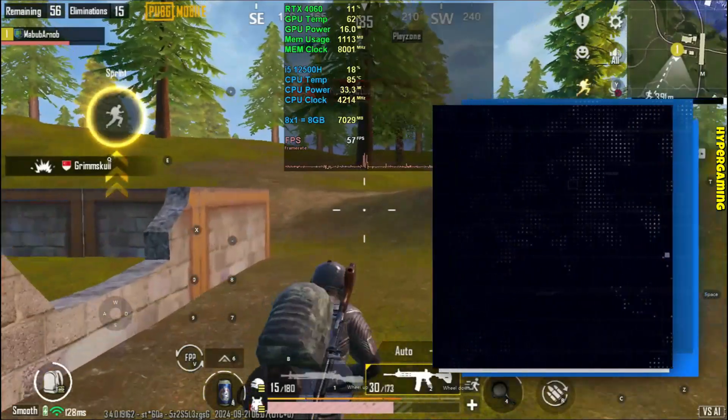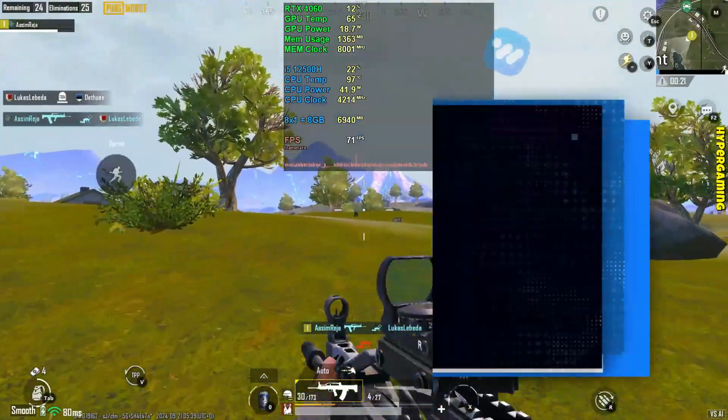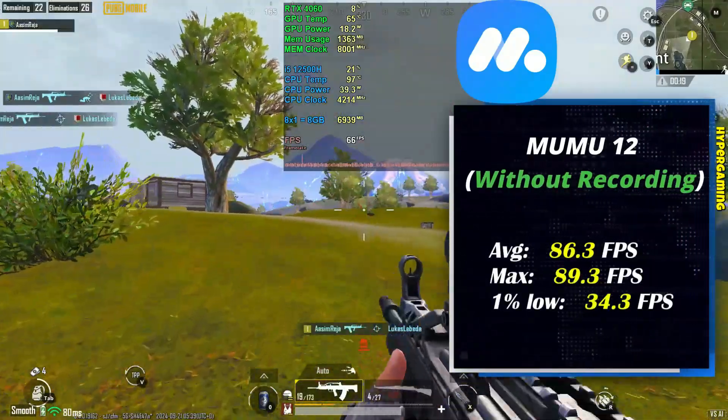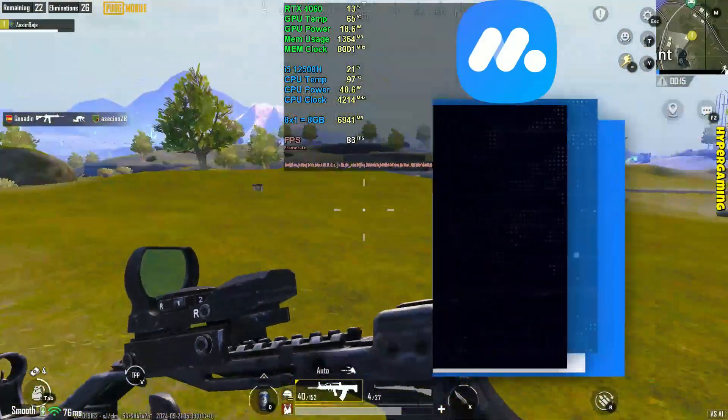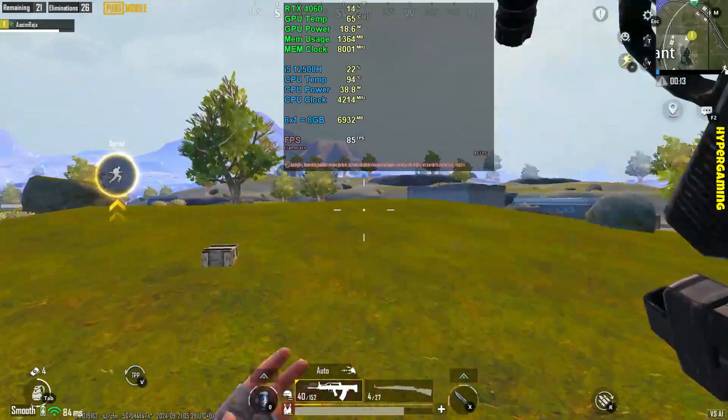Without recording on LD Player we are getting about 56 fps on average, 63 fps maximum, and 12.4 fps in one percent low. Without recording on MuMu App Player we are getting about 86.3 fps on average, 89.3 fps maximum, and 34.3 fps in one percent low.